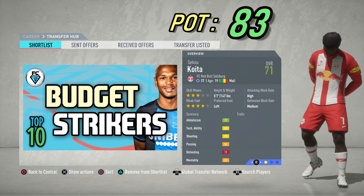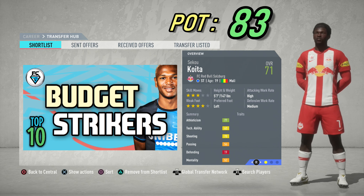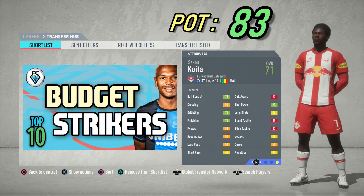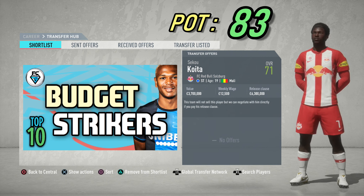Seiko Koiter from Salzburg is 19 years of age from Mali with 3-star skills and a 4-star weak foot. He's only 5'7 tall but he's got bags and bags of pace. He has an overall of 71 and a potential of 83, and you cannot sign him in the first transfer window unless he has a release clause.